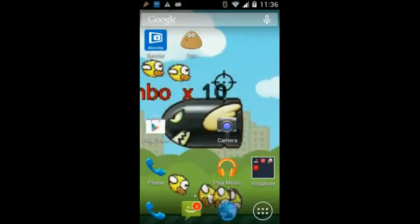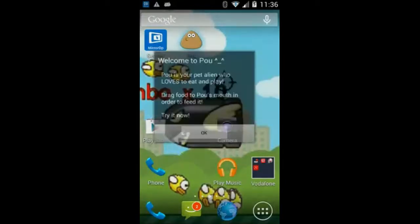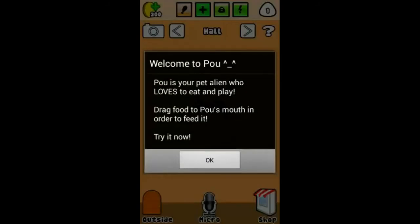Today I'll start my series on Poo. Poo is a game where you look after your own little alien — you feed it, play games and stuff. It's a bit babyish but I'm going to start the series. So loading up Poo now — welcome to Poo. Poo's a pet alien who loves to eat and play.